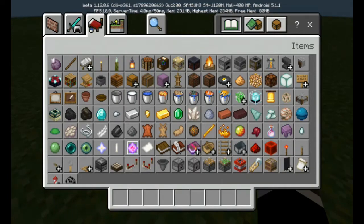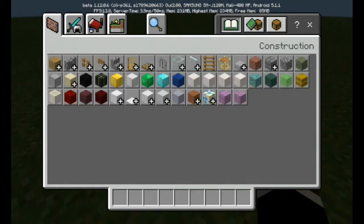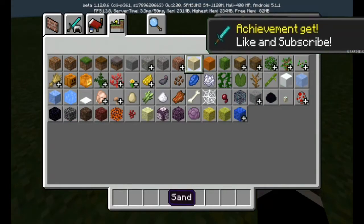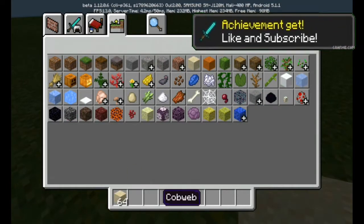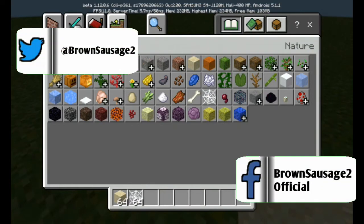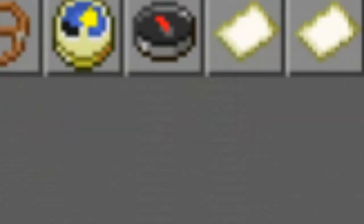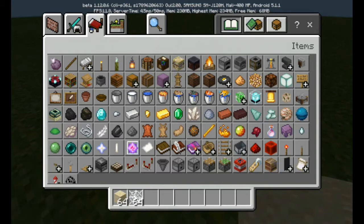In this video, I'm going to be showing you guys how to make a quicksand in Minecraft Pocket Edition! So easy! No need for shockers! No need for redstone! No need for command blocks! And no need for add-ons or mods! Just easy!